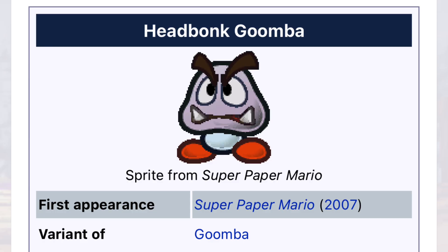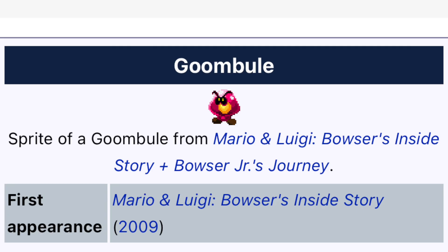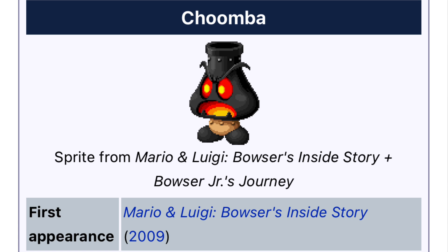Finally, three Goombas for S-tier: the Head Bunk Goomba, a white Goomba that honestly looks pretty cool; the Goombuel, a really cool jelly-like Goomba from Mario and Luigi; and lastly, the best of them all in my opinion, the Choomba — an epic fiery furnace-looking Goomba with a steam stack head. It only appears in one Mario and Luigi game, but it looks really epic.